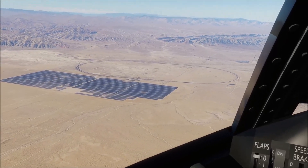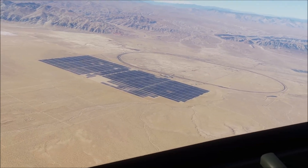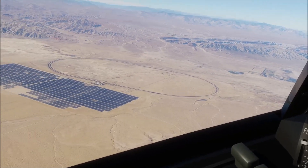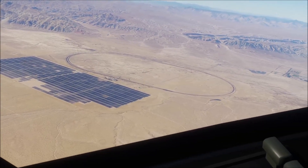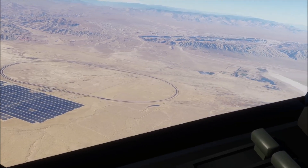Looks like a large racetrack oval, maybe? I was thinking these dark rectangles may have been solar panels, but I wonder if that's a car park for the racetrack. No, I'm going to stick with solar panels — got that kind of look to it.